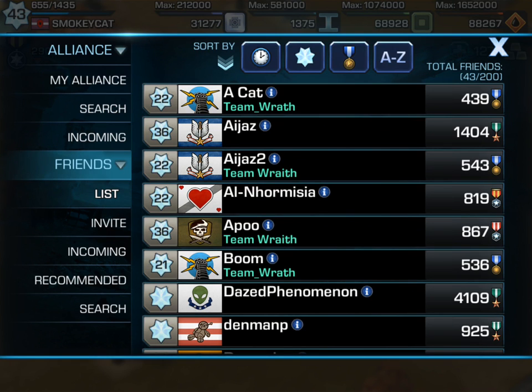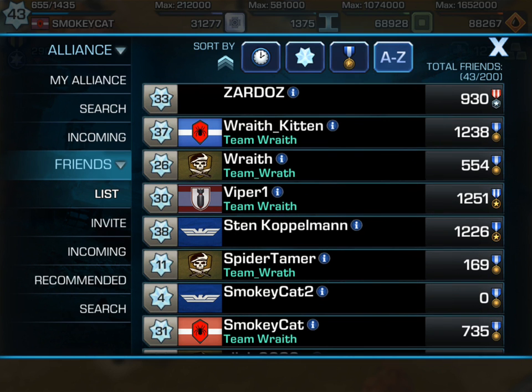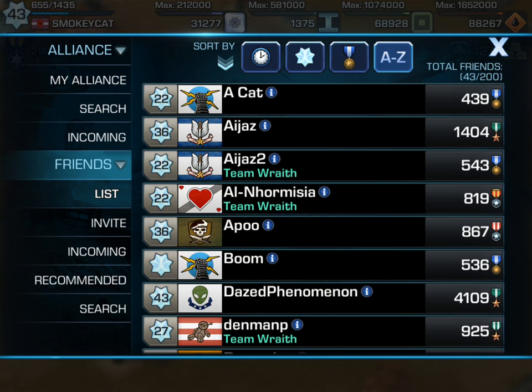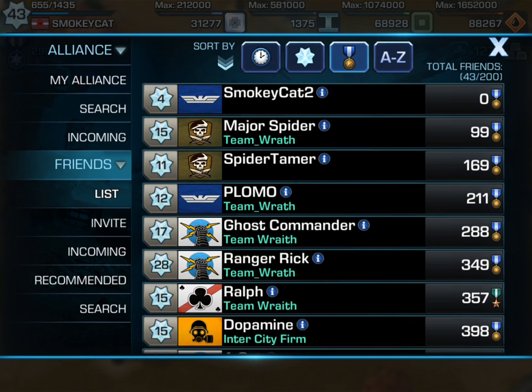I just wanted to show you a quick way to find your friends fast. If their name is at the bottom of the list, without having to scroll all the way up, I can just click A to Z again and there he is at the bottom. Clicking A-Z back and forth lets you go from A through Z and then Z to A, or you can search by medals.